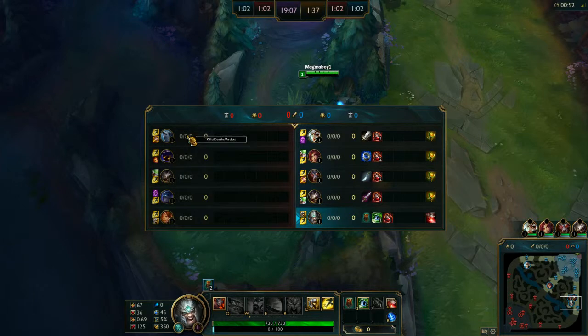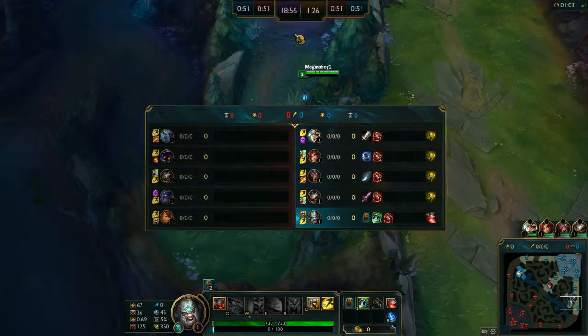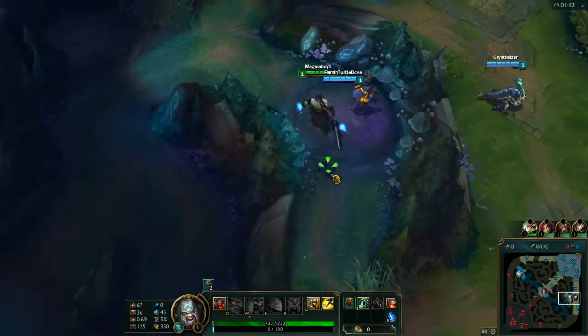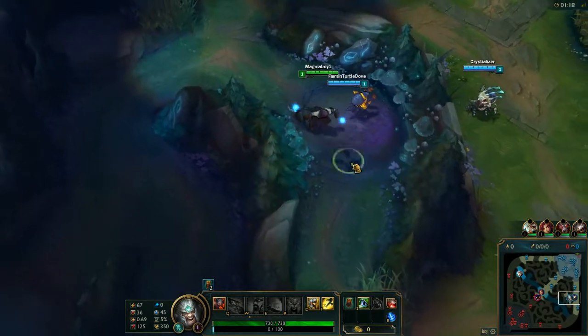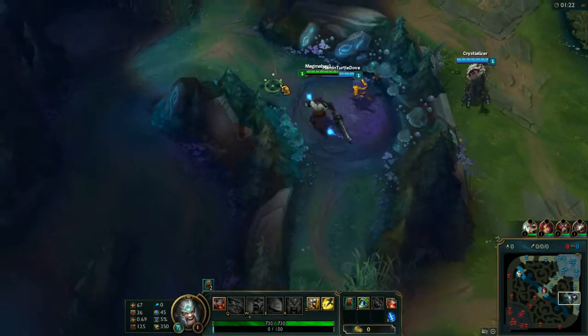Then they have Jungle Volibear, Mid Veigar, ADC Kog'Maw — so yeah, two ADC Kog'Maws. They have Top Shen and Leona in the support lane, so that's going to be a bit difficult going up against a tanky champion. There are certain ways to make every champion work as a support. You guys just got to figure it out. That's my honest opinion.